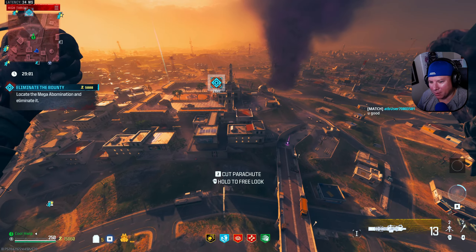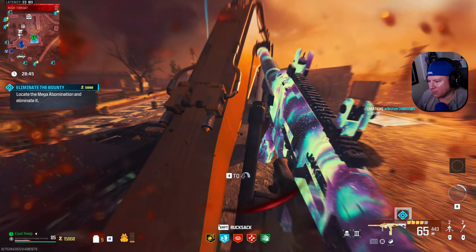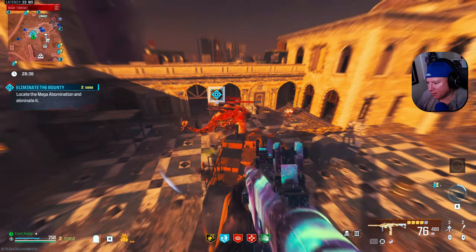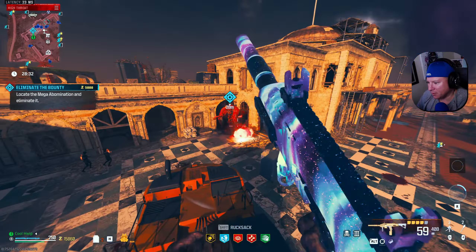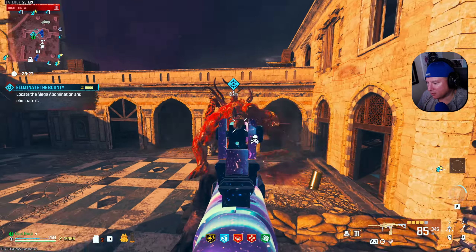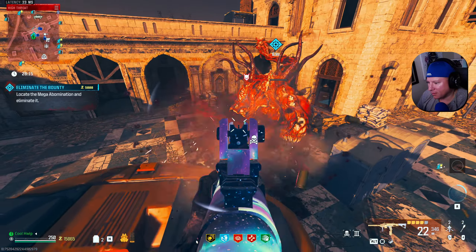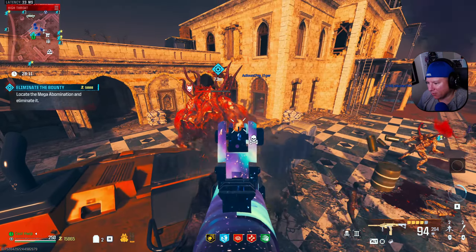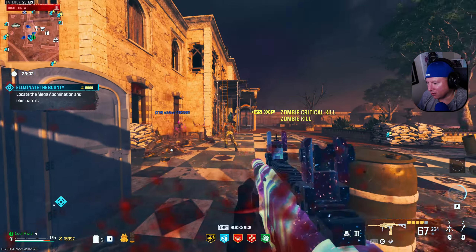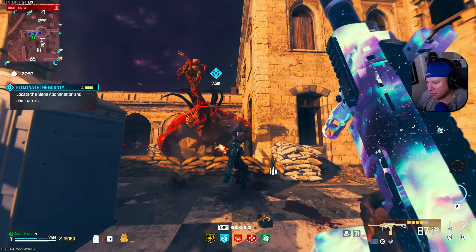Let's go take care of our bounty mega abomination. Let's land right up on top of here and maybe that will force those laser attacks. And we do have some brain rot, so that is going to help our situation here. Two heads gone out of that bad boy already. Get a couple more criticals there as he's showing us the eye. He's really focused in on this other guy's dog right now. Let's take care of some of these zombies around here while we're waiting on the mega to either kill that dog or just come pay attention to us again.